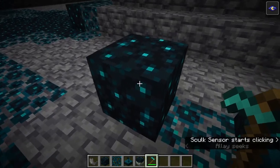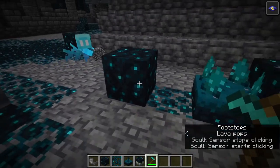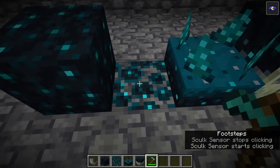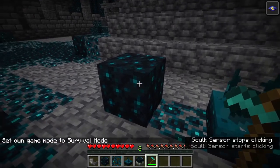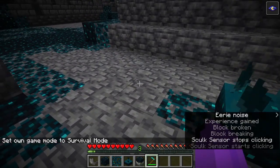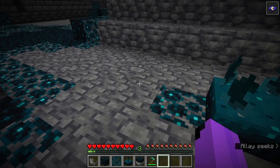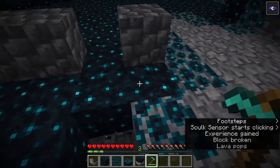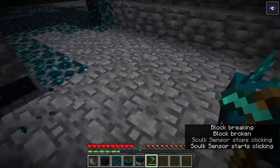This one right here is the Skulk block. It has a texture that kind of pulses, which I find really cool. The Skulk block is a largely decorative block you'll find down here, often covered by Skulk veins — those are the little vine guys. The main tool you can break them with is the hoe, although they will break with anything. You do get a little bit of experience from breaking Skulk blocks without Silk Touch, though it's not a huge amount.